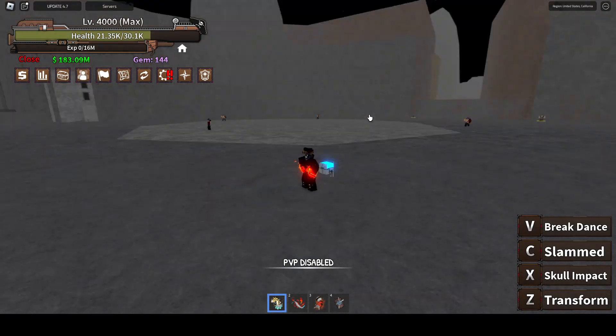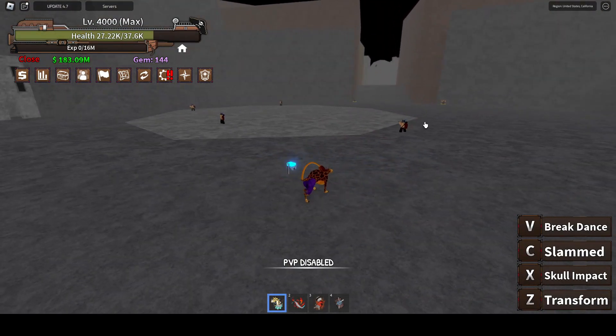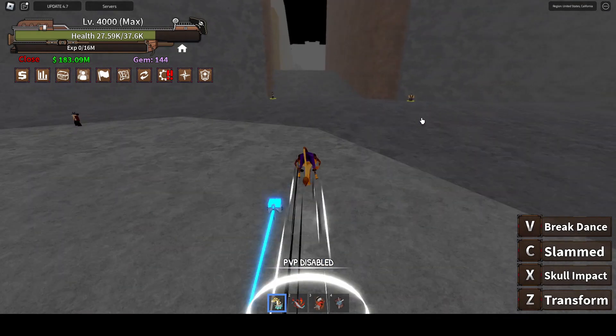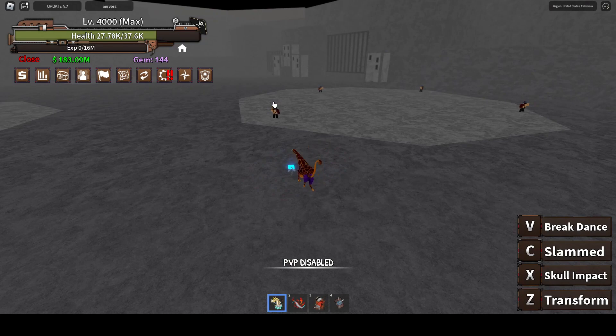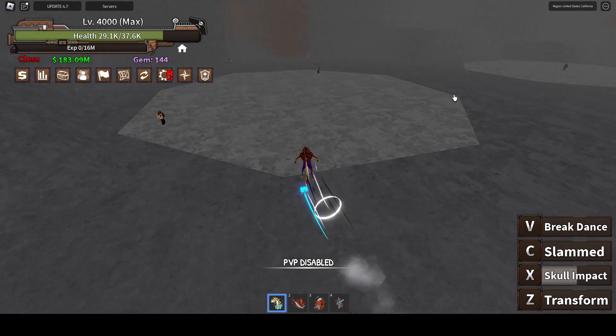You can't use moves in hybrid form. Next we got Skull Impact — oh, you extend your neck, that's kind of cool. Does that deal more damage than it did before? 10k seems like a pretty decent amount of damage for a common fruit.